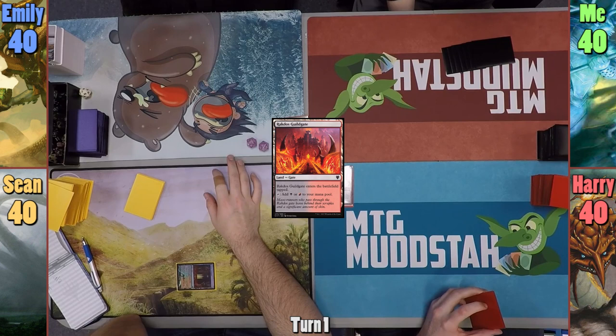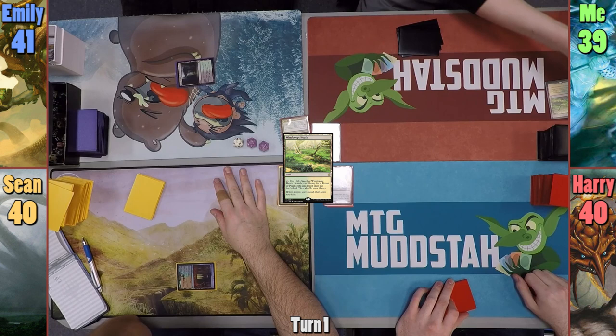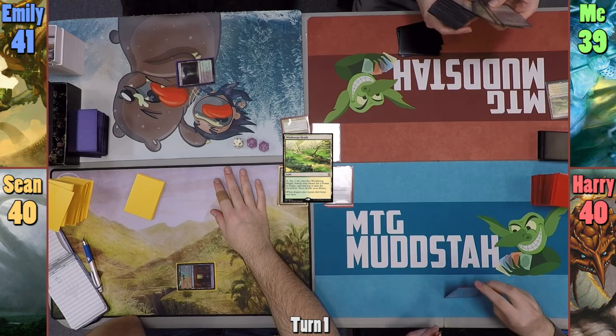Sean wins the die roll and starts us off, playing a tapped Rakdos Guildgate and passing. Emily also plays a tap land, Jungle Hollow, gaining her one life. I play a Windswept Heath, cracking it and taking one to go find an Overgrown Tomb, but have it come in tapped. Harry plays a Mountain and passes turn.